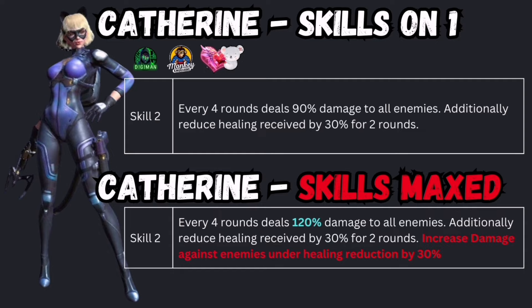Skill 2 on level 1: every four rounds deals 90% damage to all enemies, and additionally reduces healing received by 30% for two rounds on the enemy side. At level 10, it deals 120% damage — 30% more. If you enhance that skill, it increases damage against enemies under healing reduction, which she already provides, by another 30% — so pretty good.